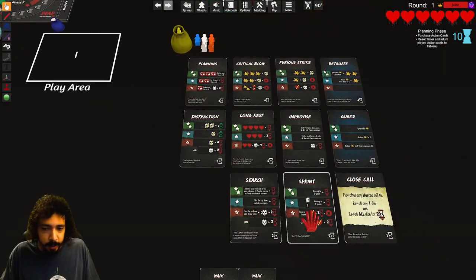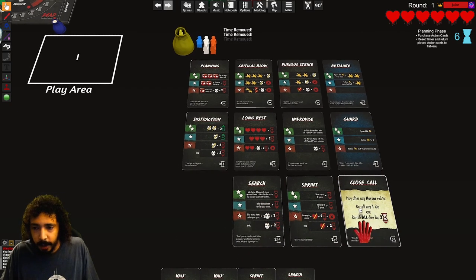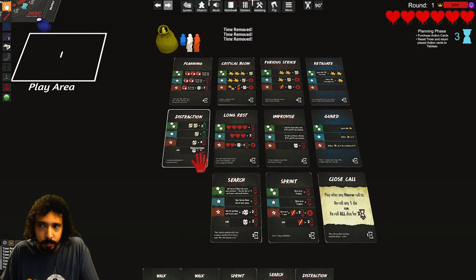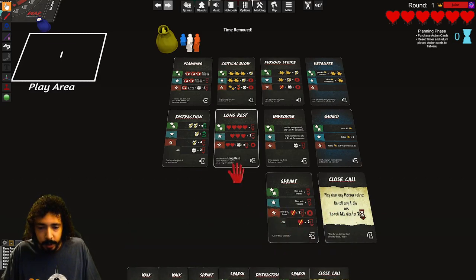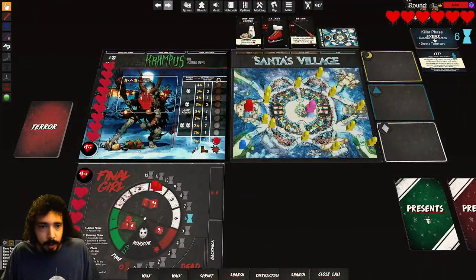I'm taking a sprint, I'm taking a search, and maybe I should take a distraction — maybe another search and another close call. All right, that does it for the planning phase. Now we go to the killer phase — Krampus attacks in his space, there's no one there so he targets everybody, and he moves one space.